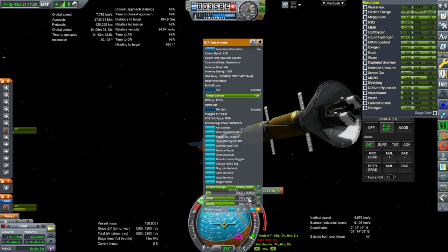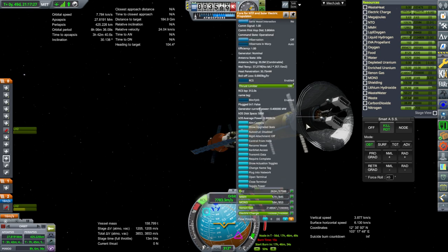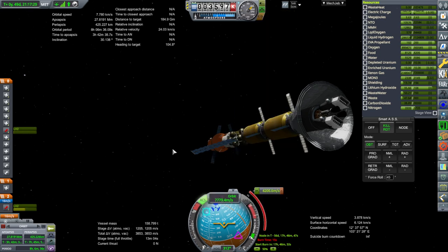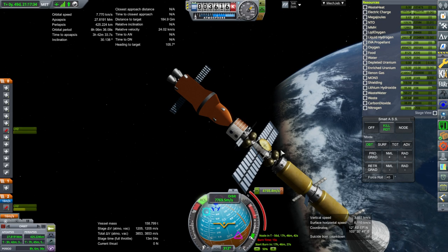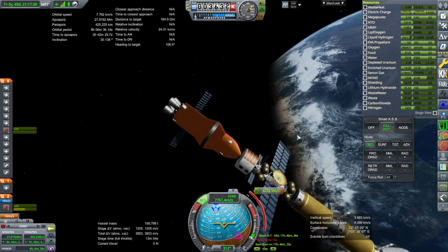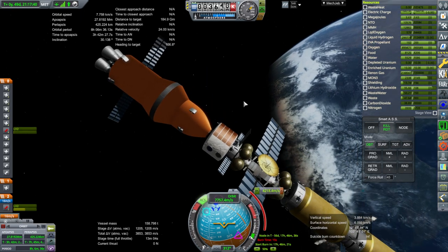We'll need about 228,000 units transferred, and basically we need another one of these refueler trips — pretty much exactly. Okay, it's got more delta-v now; I'm not sure what's going on with this node.